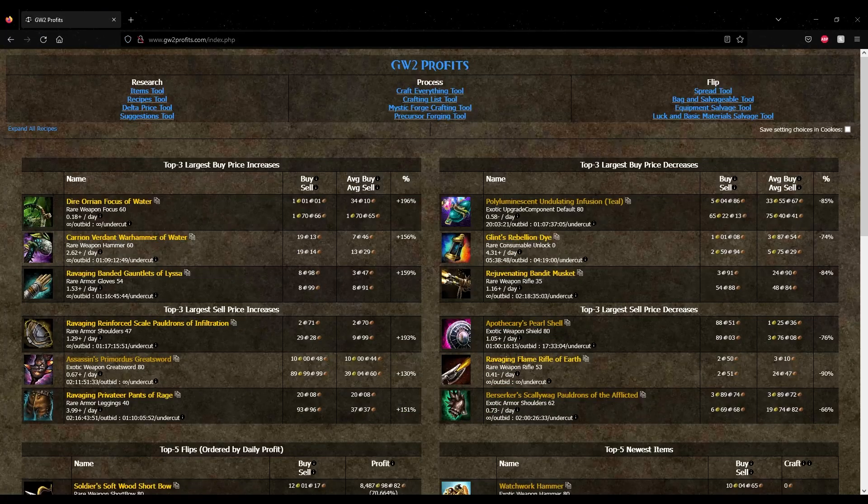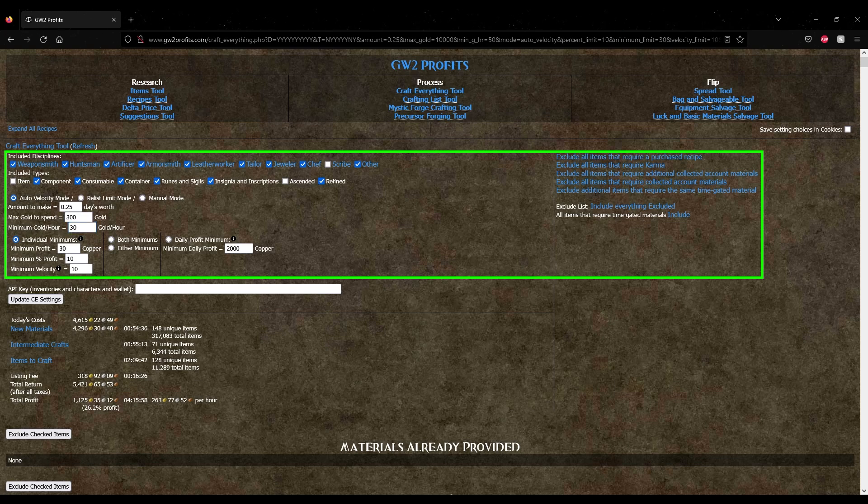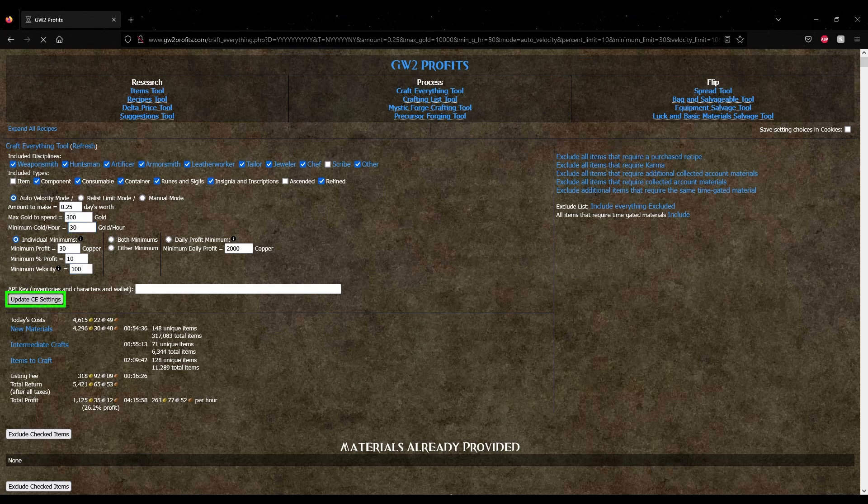There's a ton of other craftable items in the game though, so let's go over how to search for other recipes. The first place you can look is GW2profits.com. This website has most of the game's recipes in it and will automatically calculate the profits of crafting items with those recipes, although it can be a bit clunky to use. First, go to the craft everything tool and adjust the filters at the top of the page to your liking. Then click the Update CE Settings button to apply them. You'll get a list of items that you can craft with recommended quantities, and even an estimated number of times you can relist each item before you'll lose gold on it.